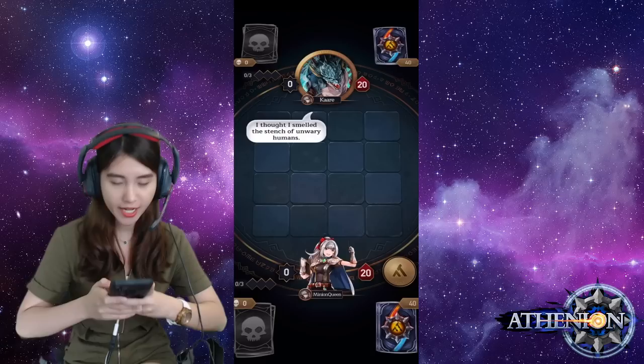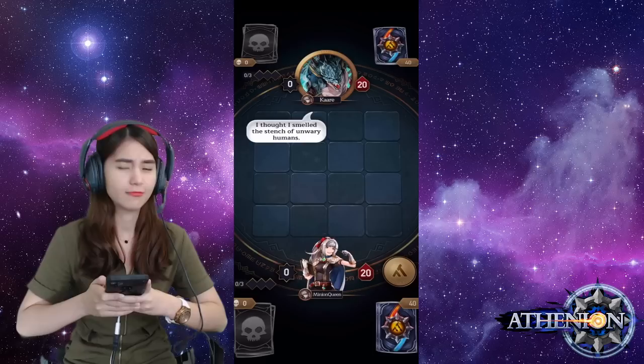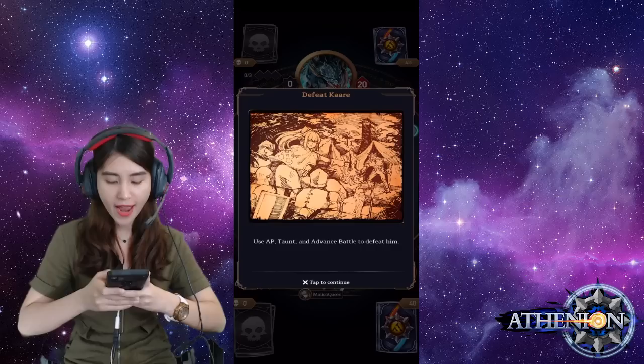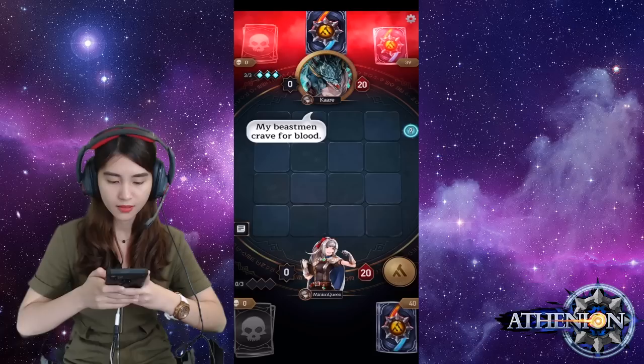The enemy's camp! The enemy's scrambling. That's our enemy, Sa'are! 'I thought I smelled the stench of unwary humans. We can't let these reinforcements join the others! Let's quickly take them out!' Dr. Quintinyu.